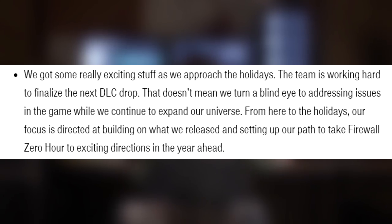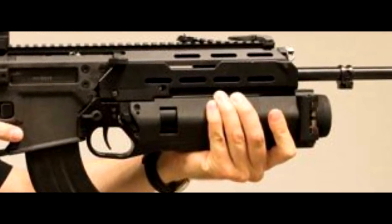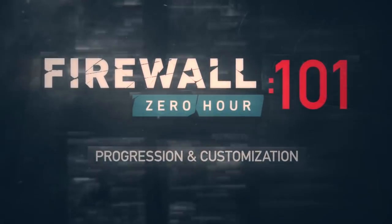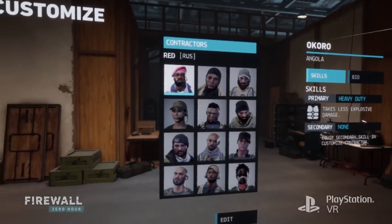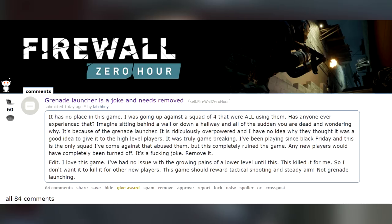Meanwhile in the game itself, the meta had evolved and a new unlockable attachment had become dominant — the grenade launcher, both feared and hated by those who fell victim to it, and loved by those who wielded it. It had become very prevalent as more players leveled up and unlocked it. The grenade launcher attaches to many of the game's auto rifles, requires you to sacrifice your lethal throwables, and deals the same damage as an impact grenade — but can be shot while simultaneously firing your rifle, which often proves very fatal.